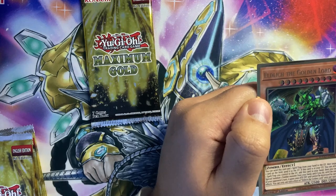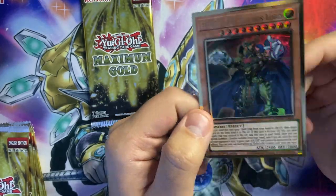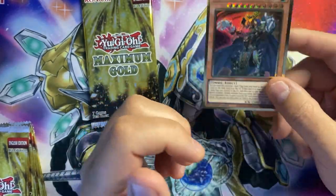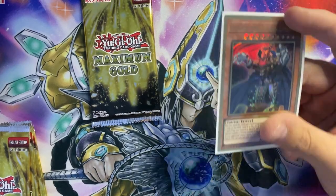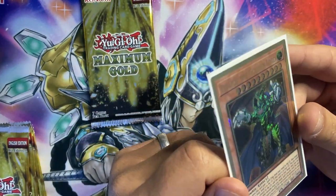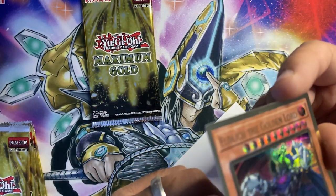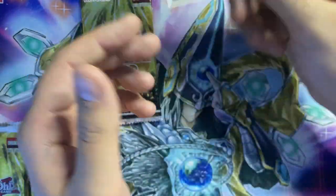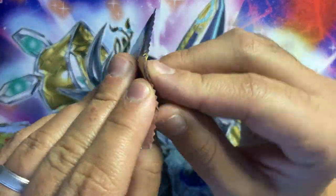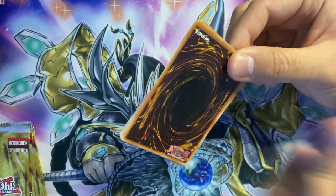Eldlich the Golden Lord! At the recording of this video he's sitting at about £28, so I've basically paid for one box right there. I'm really happy with that. I really like Golden Lord — it's only the etching around his cape and hands. If the etching was around his body outline as well I think it would be absolutely dynamite. If it was just the body outline etched, not even the cape, I think it'd be so much better.